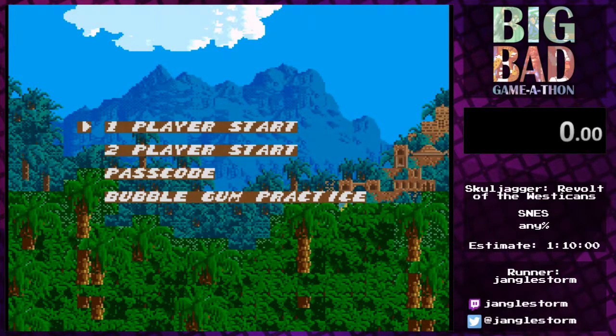Welcome to Skulljager: Revolt of the Wessicas, an SNES title. The story follows Storm Jackson — that's us, the player — as we try to free the island of Wessica from evil caused by Skulljager, the villain behind everything. I'll gradually fill you in on the details as we go, because the story is pretty extensive. Let's dive in — good luck everybody!